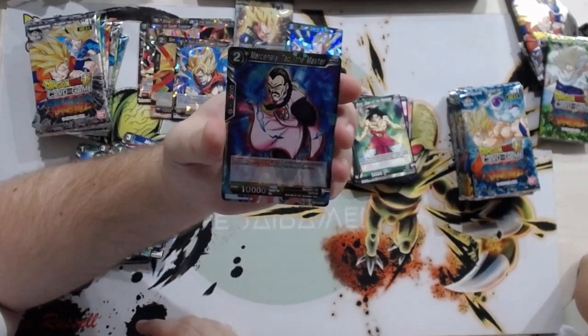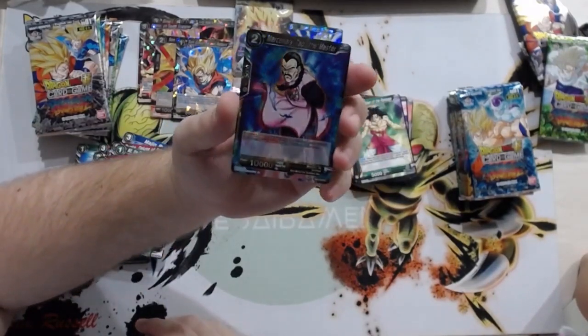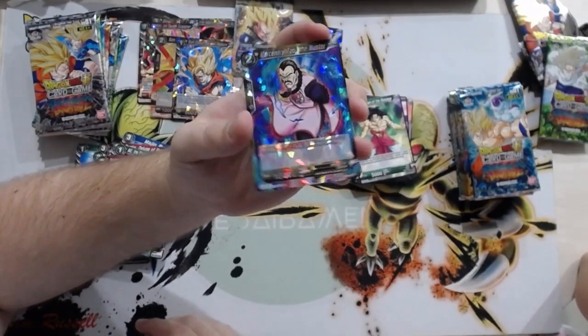Mercenary Tao — The Master. This card gets Activate Main, 10,000 power, and Dual Attack for the duration of the turn. Not bad for two energy — you have to pay one energy to get its skill off, but you can keep using it. Not bad.